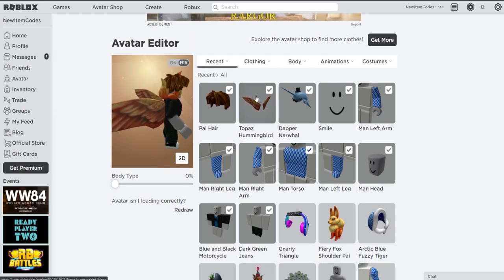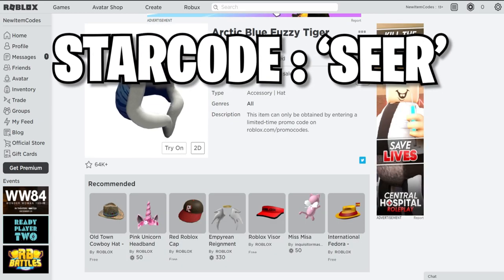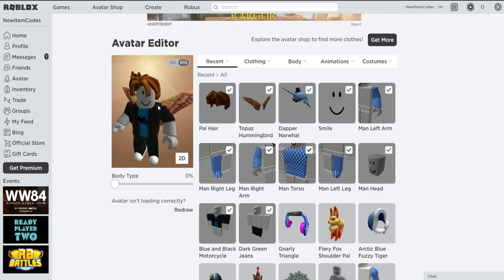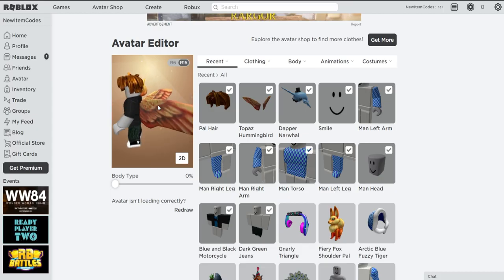Also guys, do not forget to use StarCodeSIR whenever you guys do buy Roblox — it really helps out. But yeah, that was basically the promo code video for today. If you guys did enjoy this, go down below and smash that like. Let's try to hit 3,000 likes. Subscribe if you haven't already. Check out all the links down below and I'll catch you on the next video. Peace out.